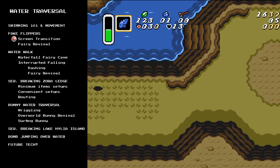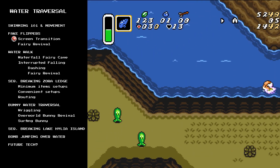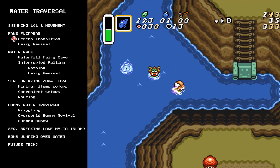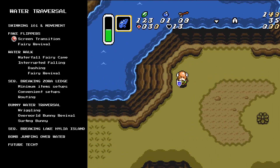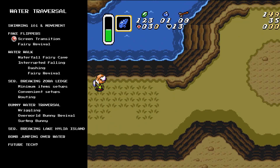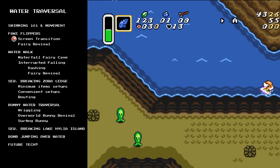The most well-known and most commonly seen way that you will see fake flippers done is via screen transition. This is really simple - all you need to do is be very close to the edge of a screen transition, then hop into the water and press a cardinal direction into the screen transition. The reason this works is the game doesn't check your flipper state for about eight frames - which is just long enough for you to build up enough momentum to go through the screen transition. A lot of people think that the game checks your flipper state on the first frame, but it's actually eight frames.